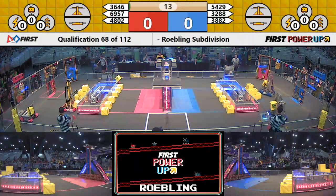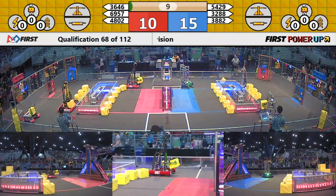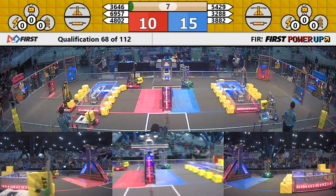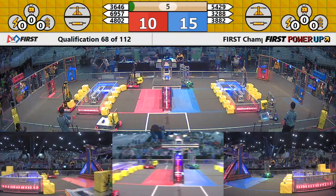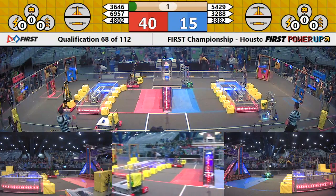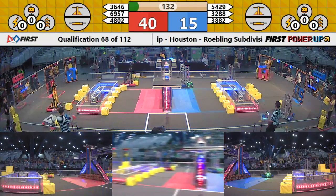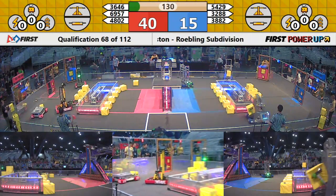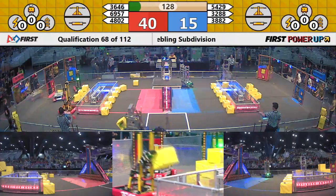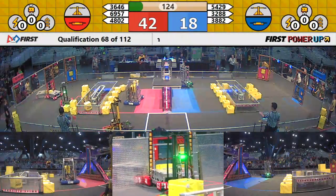Immediately we see all six robots making action. 4802 is going to stay in the corner and camp it out, while 5429 makes it up to the null territory for the Blue Alliance. With the driver control period beginning, 4802 picks up a power cube and heads back towards the back corner, making their way to the exchange and delivering the first one of the match, hopefully getting it into the vault.